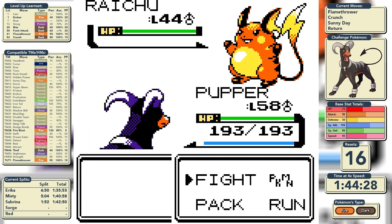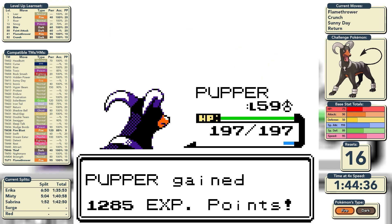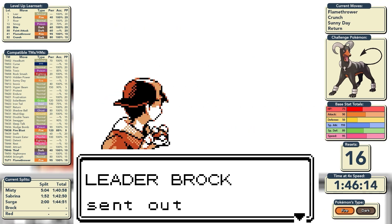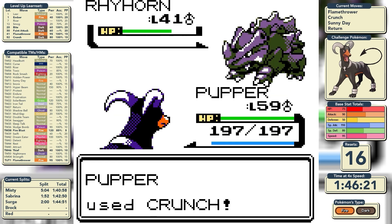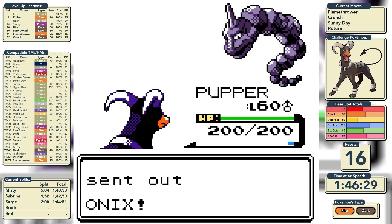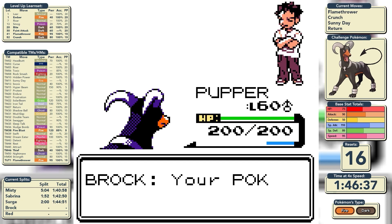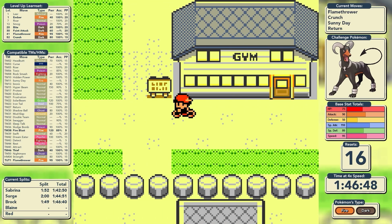Surge leads with Raichu, which goes down to a single Flamethrower, and we outspeed and knock out both Electrodes with Flamethrowers. With 110 base Special Attack and Flamethrower's 95 base power, these battles are getting easier and easier. Brock could be an issue because he's Rock-type, but Crunch at 80 power makes light work of all his Pokémon — his first three go down, then Onix and Kabutops fall to single Crunches, with a critical hit on the final Kabutops. Our huge Special Attack has really come up trumps in the most important parts of the game.